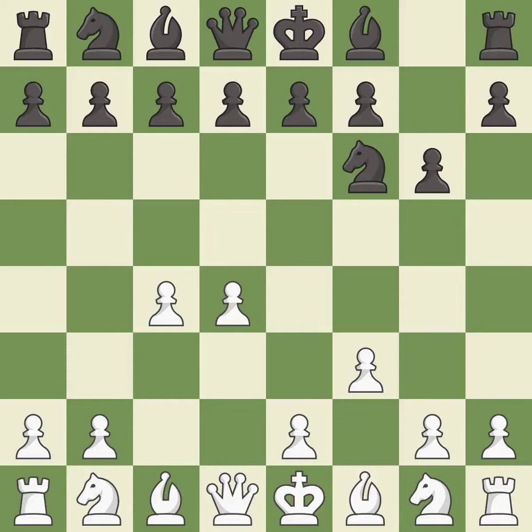f3 prepares the e4 pawn push and takes away the g4 square from black, but weakens white's kingside and the e3 square. d5 takes space in the center, attacks the c4 pawn, and allows the light-squared bishop to develop.